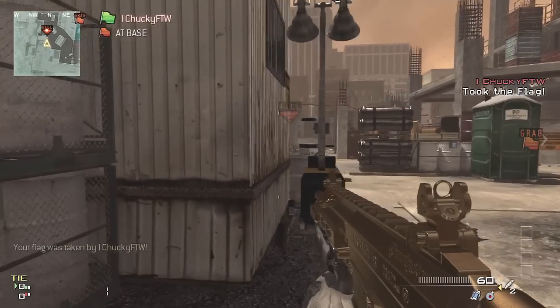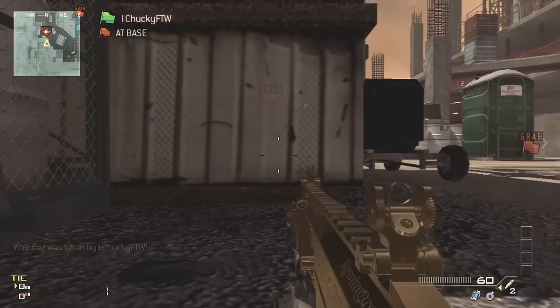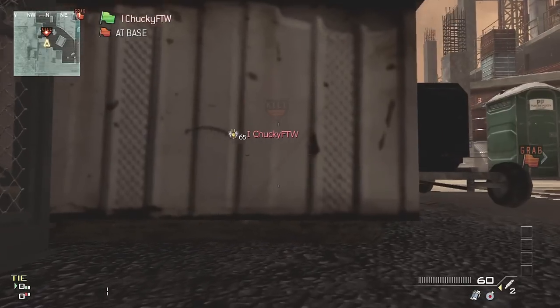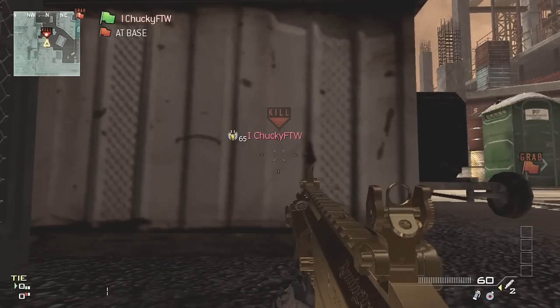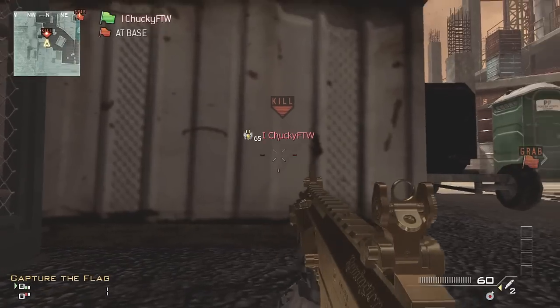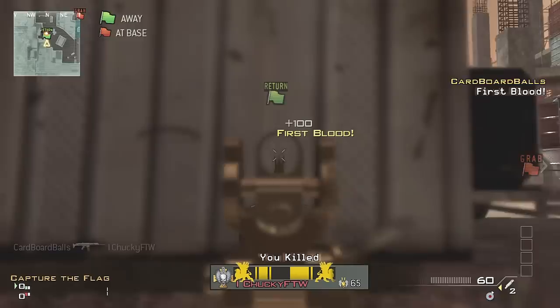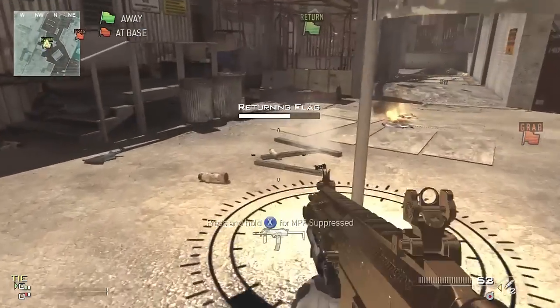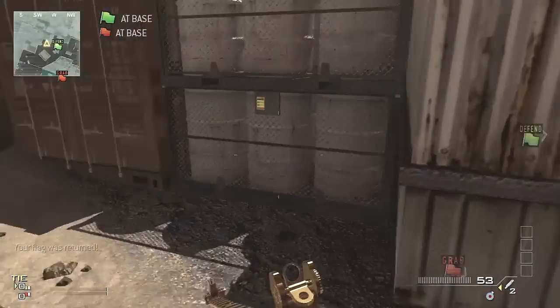You're just gonna want to go prone in front of this house, and as you can see you can actually see right through the wall and you can also easily shoot through it. You can throw equipment like stun grenades and semtex, you can shoot grenade launchers, and also secondaries like RPGs. This can be very helpful for objective game types if there is a bomb site or a flag there.